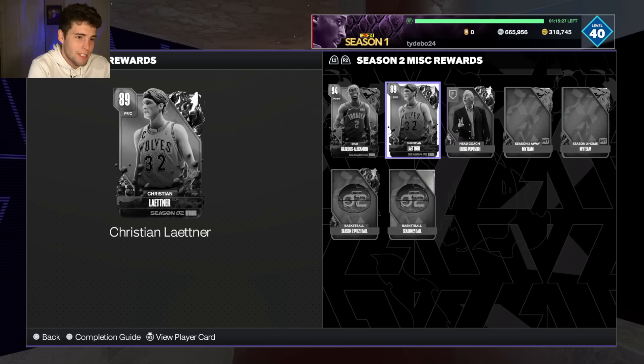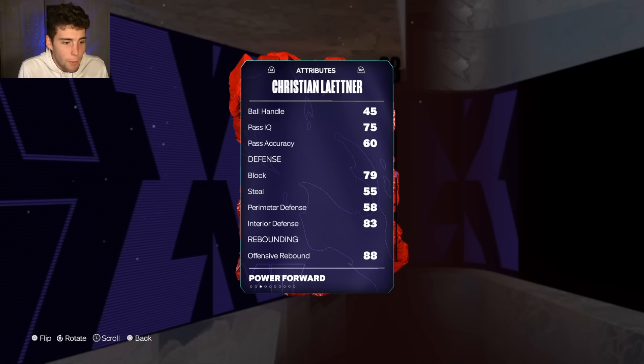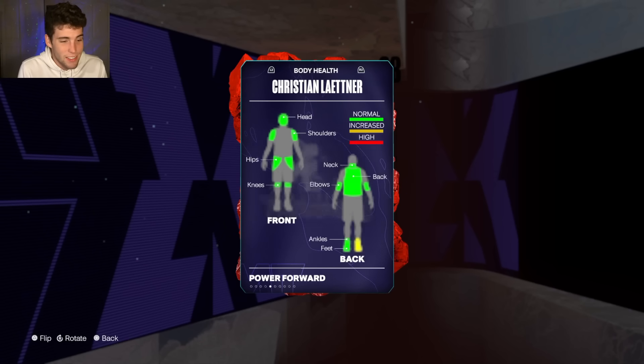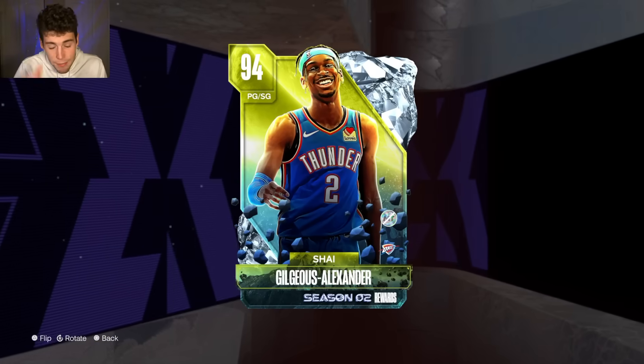Christian Laettner is the Ascension reward — 6'11", 235 pounds, 72 three-ball, decent interior. Honestly he stinks in MyTeam, but if you get him off the Ascension board, congrats.